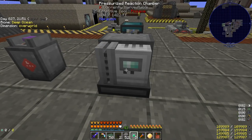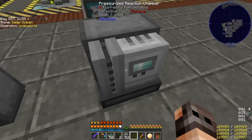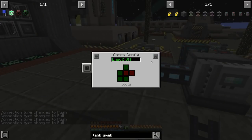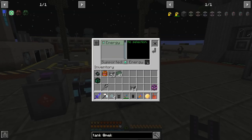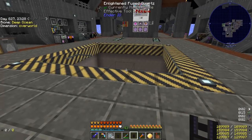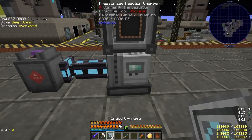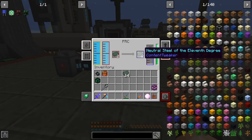We don't have any RF issues, but someone told me that if you add a lot of speed upgrades to the PRC it's going to consume a lot of RF, so I just put four. It won't accept the gas upgrade, so we're going to tell it to accept fluids from the back, gases from the side, and the rest is manual. You cannot put more than two speed upgrades inside otherwise it won't work, and it's slow — we have to make our peace with it.